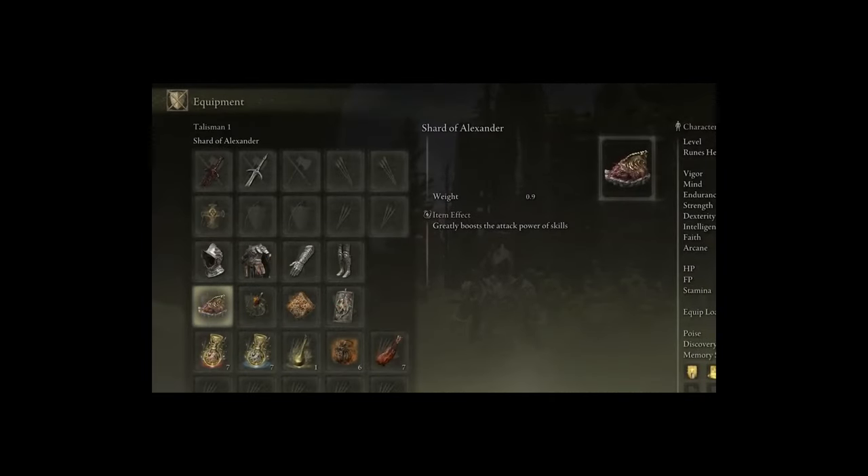Next, we are going to take a look at the Talismans on this build. In my personal opinion, these are the best in-slot options to use on a build like this. The first is the Shard of Alexander, which greatly boosts the attack power of skills — so our Taker's Flame ability will do more damage. This fire build would not be complete without the Fire Scorpion Charm that raises fire attacks. We also have the Phlox Canvas Talisman, which greatly raises the potency of our Incantations, meaning our offensive fire Incantations are going to do more damage.